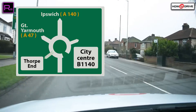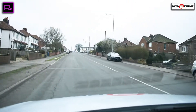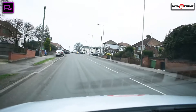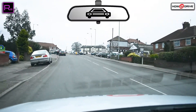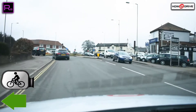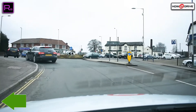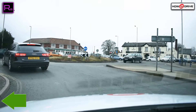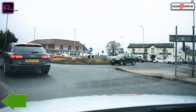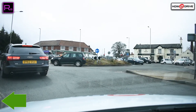At this roundabout we're going to be turning left — that's the first exit towards Thorpe End. We're going to check centre mirror and left mirror, pop on a left signal and position to the left. We're looking for a safe gap here because we need to keep to the green side for left, and we need to be aware of traffic coming in on the right that will be in the red path.